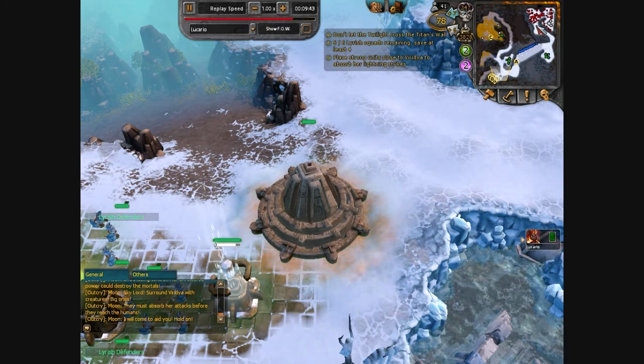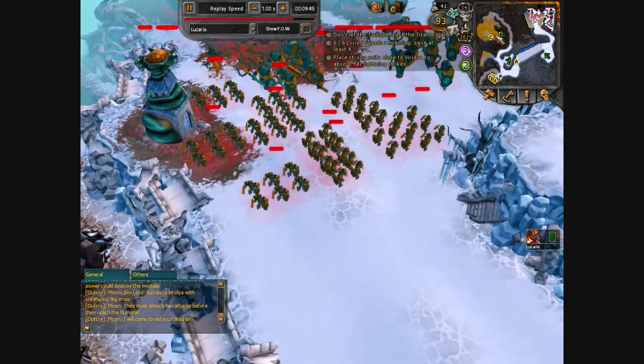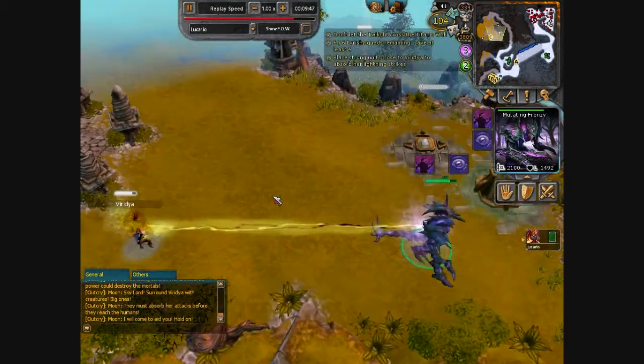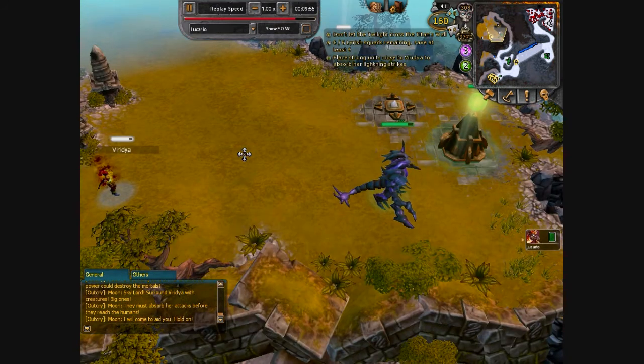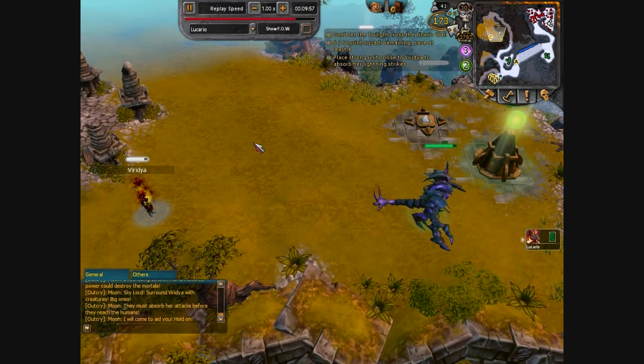The rest is simply waiting around for Viridia to stop hitting the Mutating Frenzy and for Moon to appear. When Moon appears, she's going to say 'Summon 5 orbs' — but you already have 5 orbs, so you win the game. And that's how you do Soul Tree in 11:36.